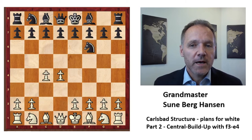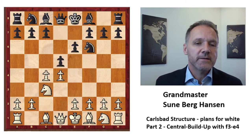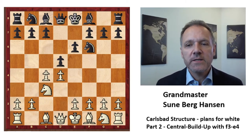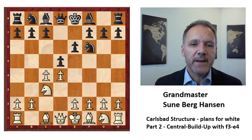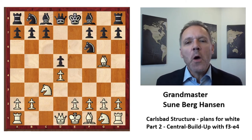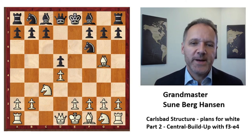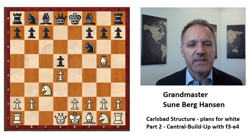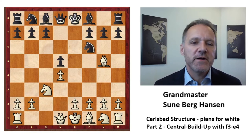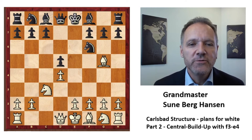Kasparov starts with d4, and Ulf Andersson is not afraid to go into the main line Queen's Gambit Declined, exchange variation — which is sort of the pure Carlsbad structure. I think it was from this line that the structure was named, and it is a very interesting structure that you must know.